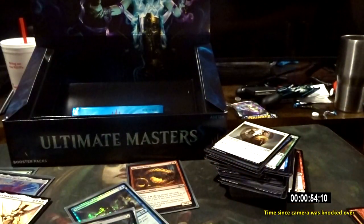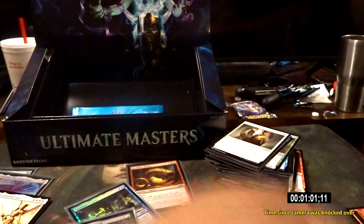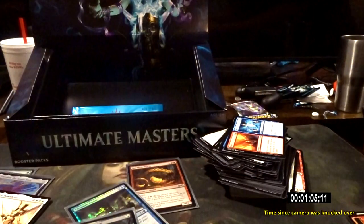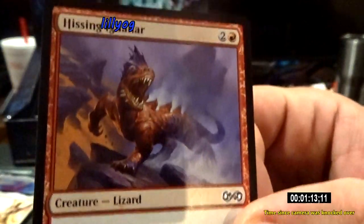Hey, you just ordered one of these. GAMBLED AND LOST. No, I gambled and won! What was the foil? Staunch-hearted Warrior. I'll go ahead and throw him in his sleeve. I got a lizard — look at that lizard. For a second I thought you said Lil Young Girl.